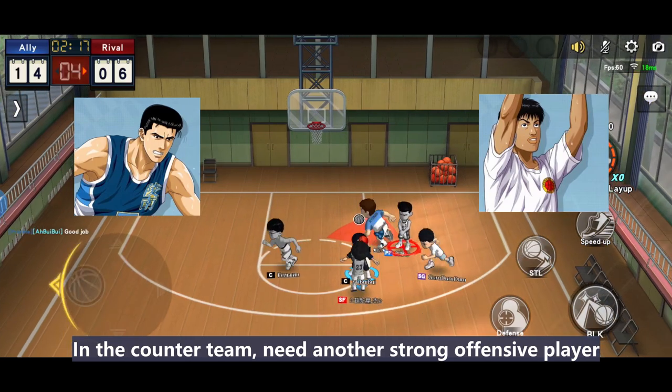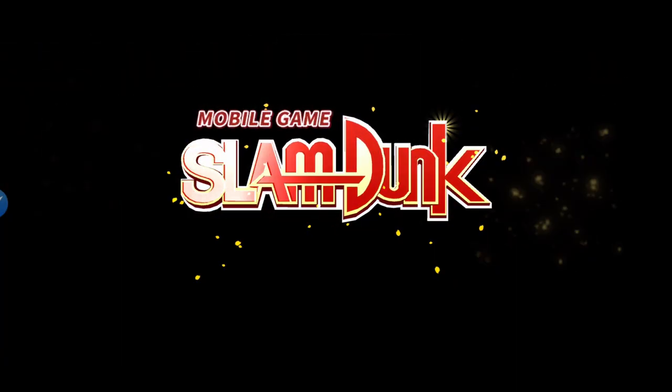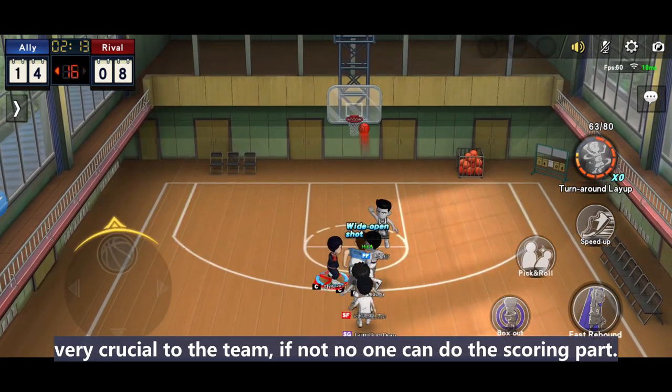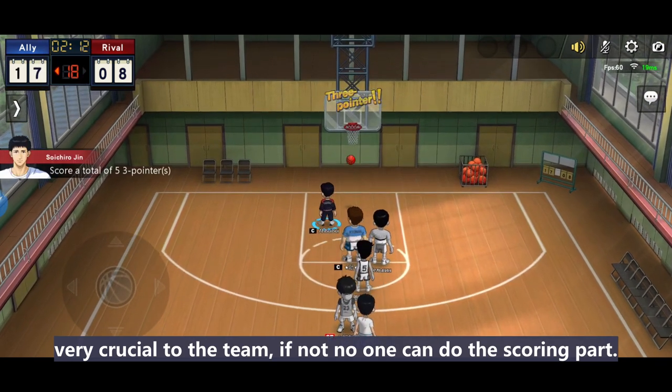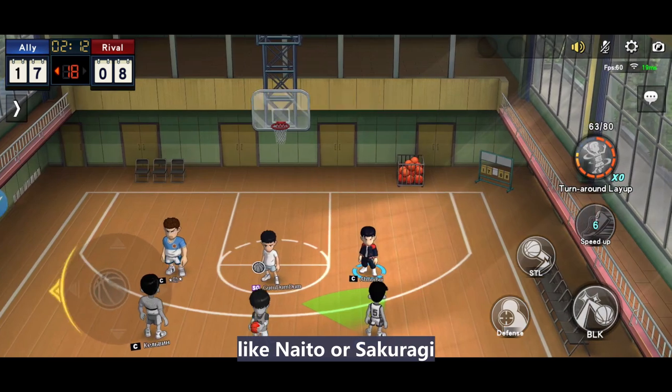The counter team needs another strong offensive player like Sento, Kyota, Rukawa, or Hanagata — especially if your team has Ryoji. Another scoring option is very crucial to the team; if not, no one can do the scoring. If Hanagata is picked, better pick another rebounder like Naito or Sakuragi.